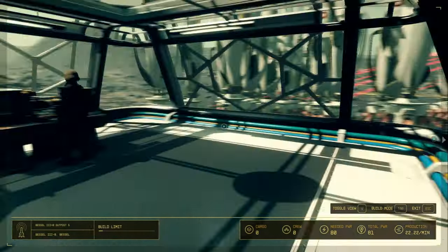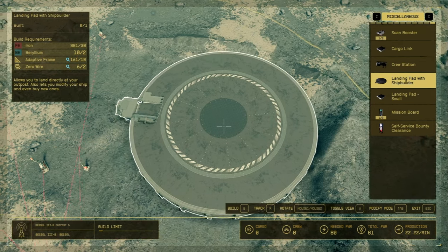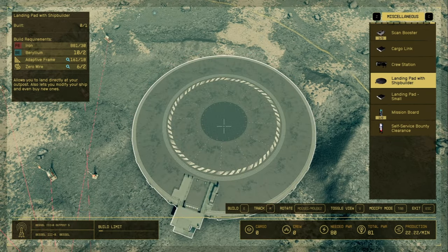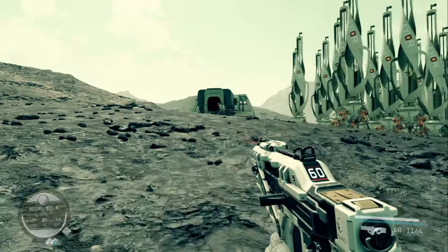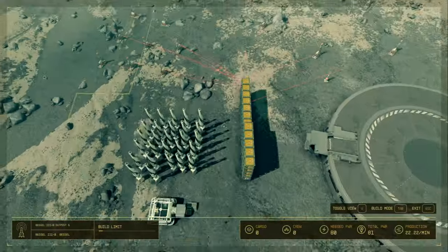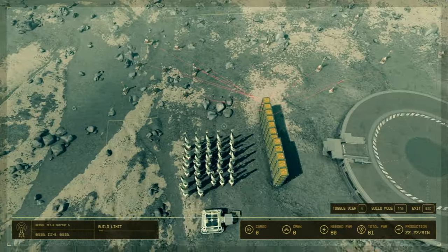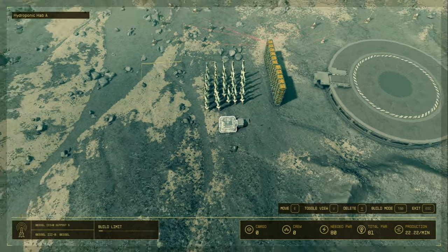We're also going to place a regular bed inside so we can sleep. Included in the mat list is a landing pad with shipbuilder — I would highly suggest the landing pad with shipbuilder. Once we get into the selling aspect, you'll see why. This should accommodate pretty much any ship as long as it's not over 80 meters long. Pretty much the outpost is now finished — we are 100% set up. We've got a landing pad, storage, extractors, power to power everything, and a place to craft stuff.